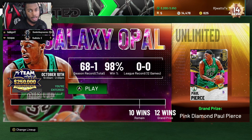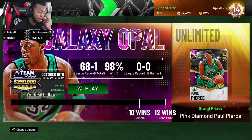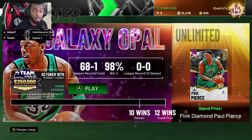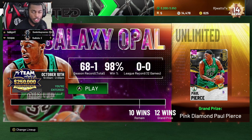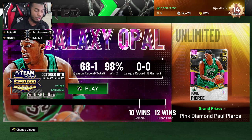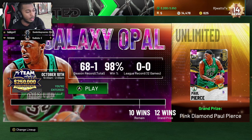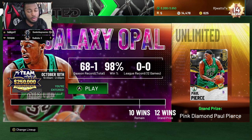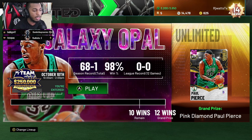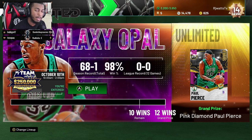At the Opal tier, you literally have to go 12 and 0. If you lose a game, you drop back — simple as that. As you can see on my screen showing the Opal tier — you need 10 wins to stay in the tier, but you have to win 12 games. If you lose even one game you're going to bounce back, because that's 13 games total. You cannot lose a game in Opal tier.